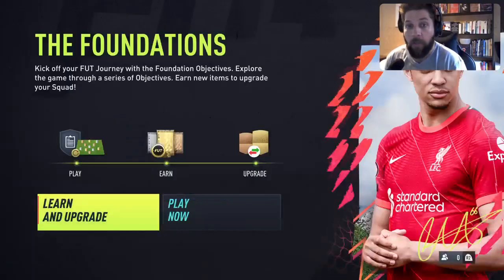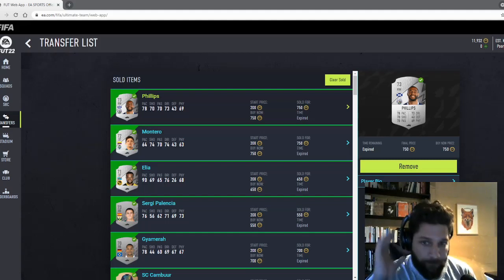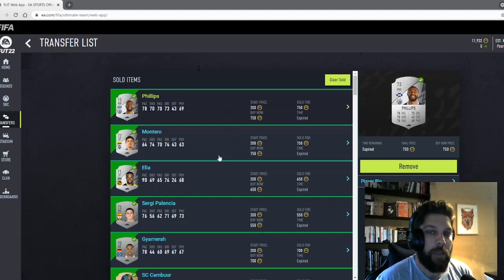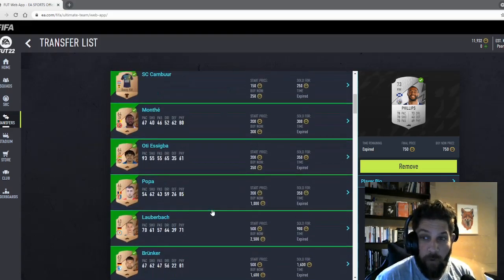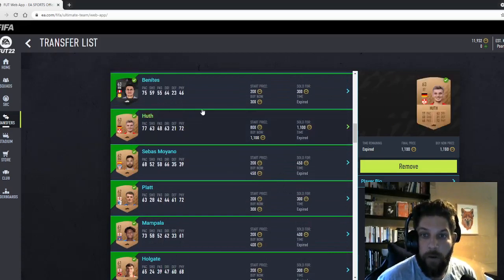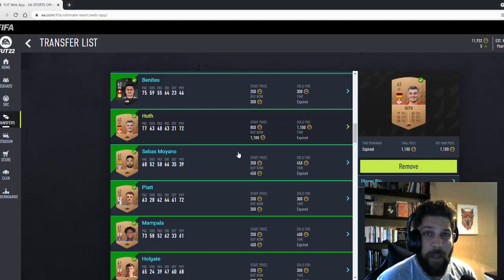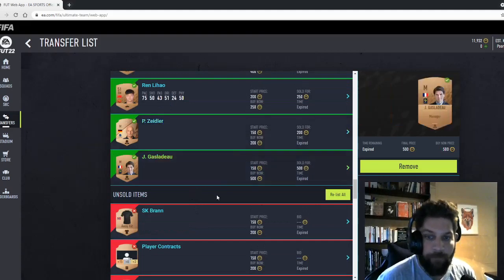We're back on the web app. It wasn't released at 1 o'clock like expected but we still got it in time. I played a little bit and then I tried trading, but something else worked better — the bronze pack method. And on the first day of FIFA, the bronze pack method is working really, really well, as you can see with a ton of sales.